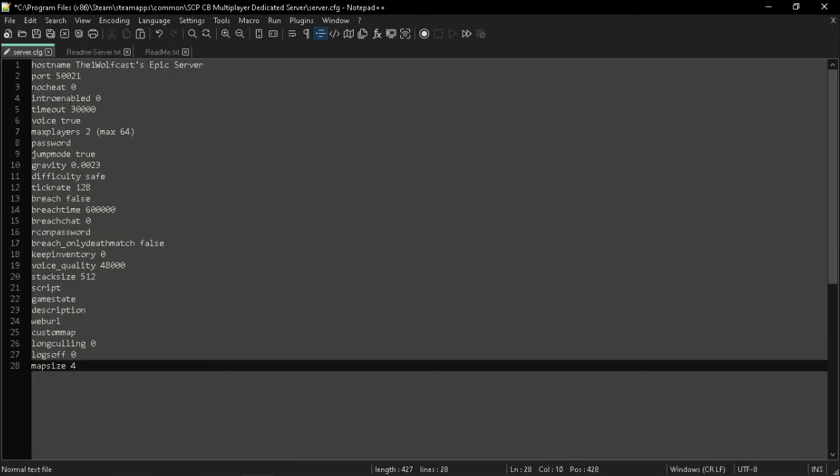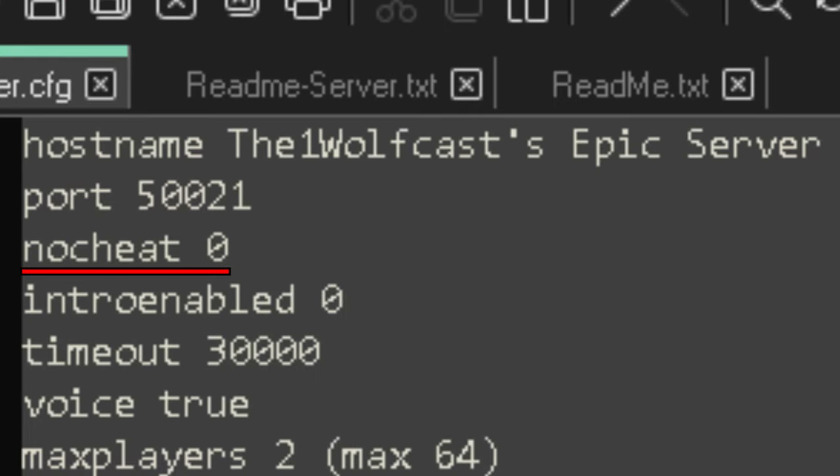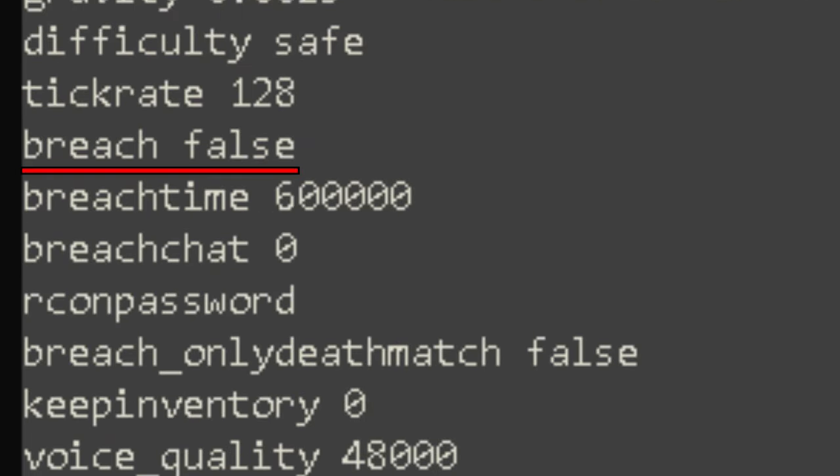Here are the settings for your server. The ones that you'll probably be using are hostname, which is the name of your server; nocheat, which disables and enables cheats; and breach, which is the SCP Secret Lab-type game mode.